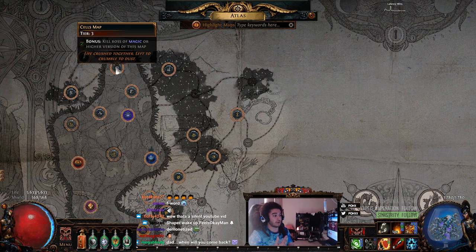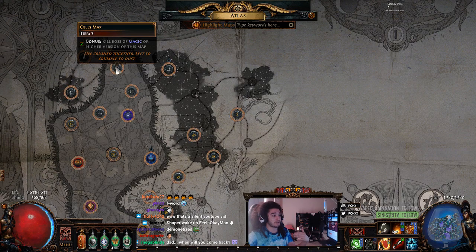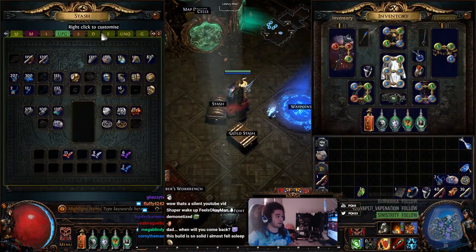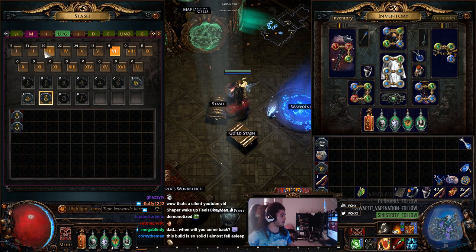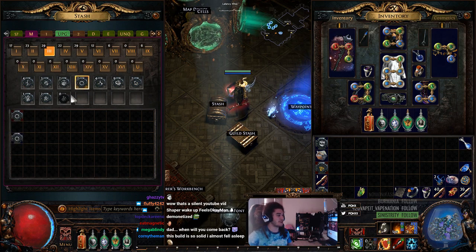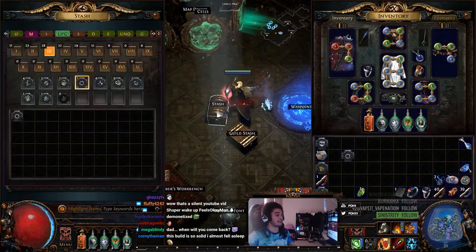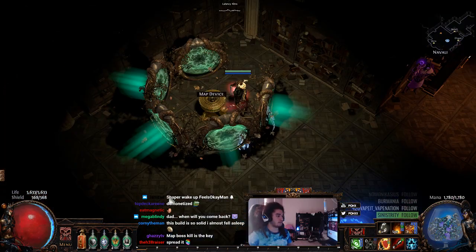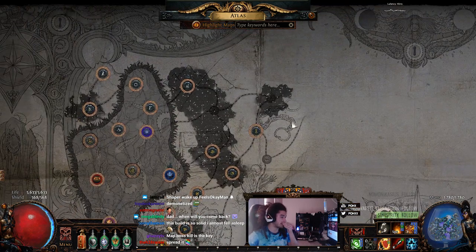Vice versa, if you want to contain Elder, you can just clear the map because it's inhabited by Elder, and it will actually push it back or pull it away. So just to show you, I want to go ahead and jump into cells map again. Map Boss Kill is the key.